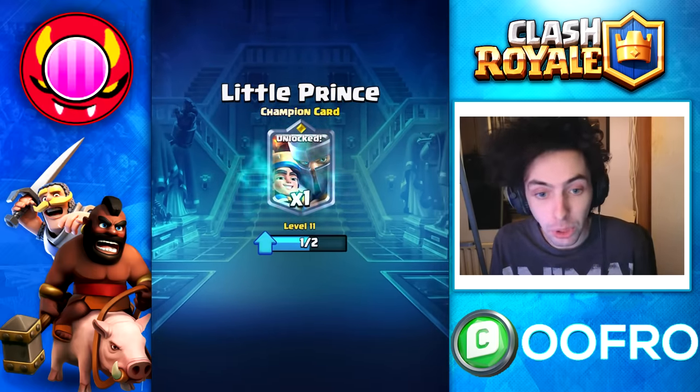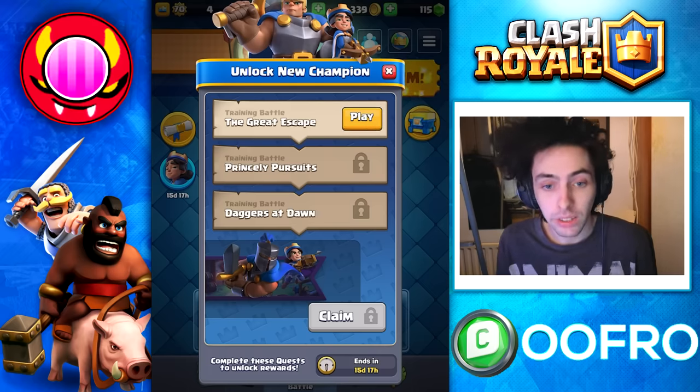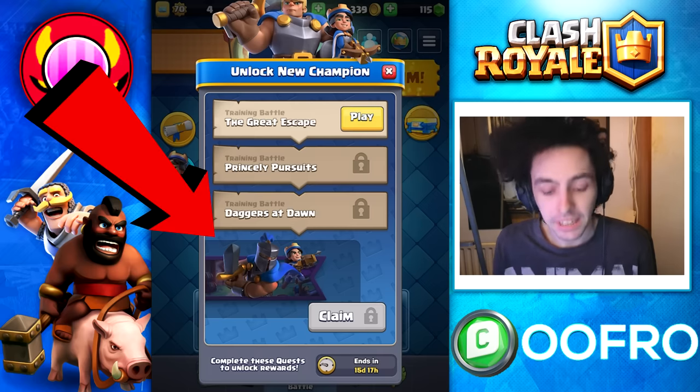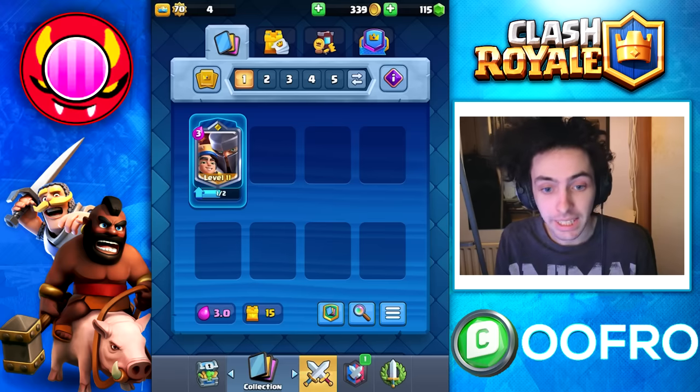It's a huge W that Supercell is doing this. After you have claimed him, there are a few training battles so you understand how the card works, and at the end you unlock a free banner. We are going to do those in a second but first, let's take a look at the Little Prince.